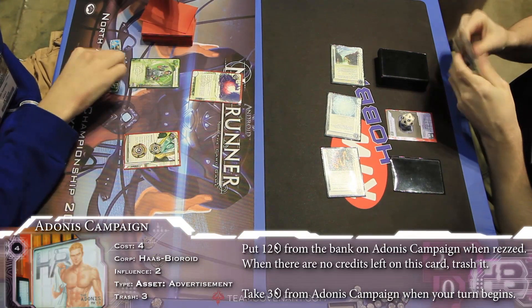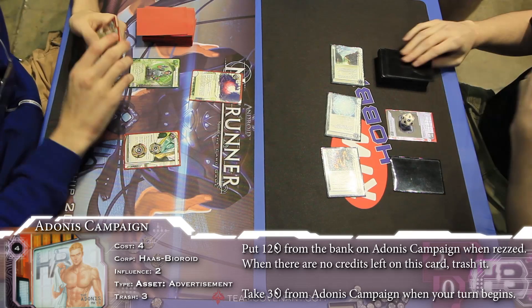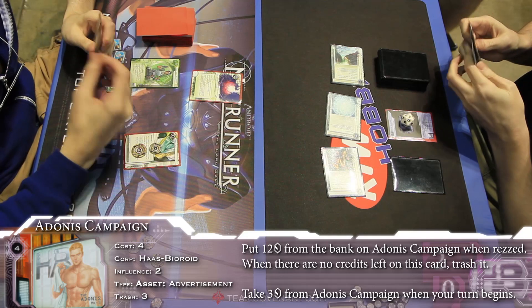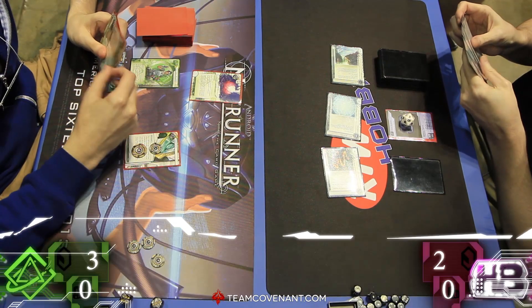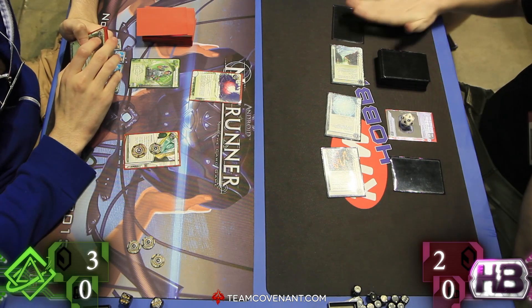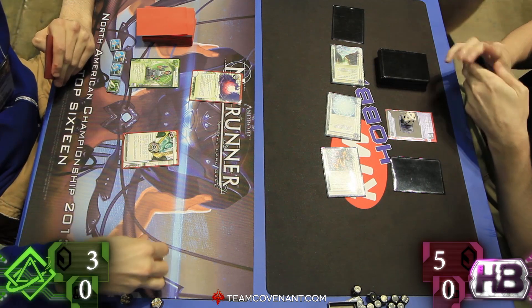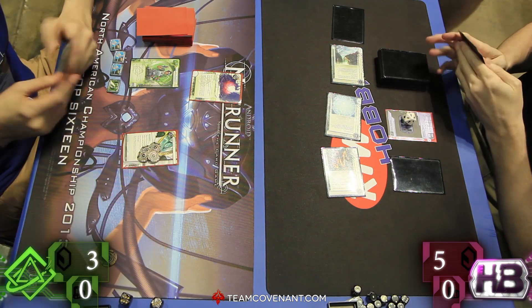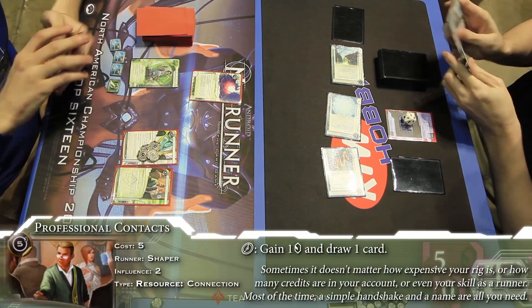So that remote is currently safe. And with a four-strength, three-strength, and one-strength piece of ice, it gets a little interesting for Atman here. He goes in, beats the end-the-run trace, and sees the Adonis. No big deal. He's going to draw a card. Back over — we've got a card draw. And it looks like Jimmy is kind of planning against Atman here, really knowing how to play it.